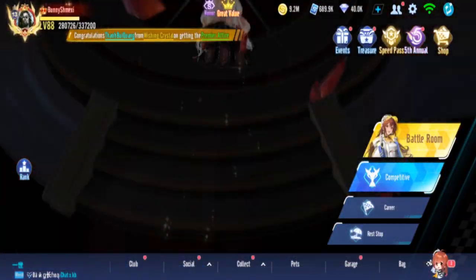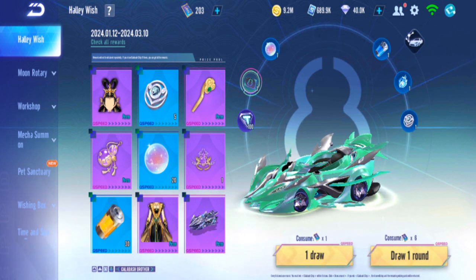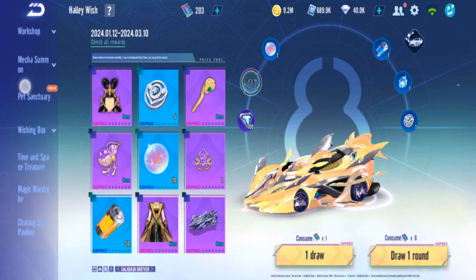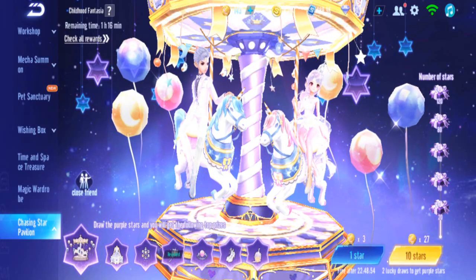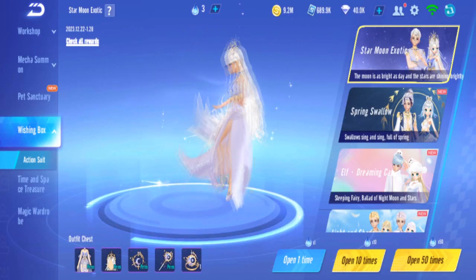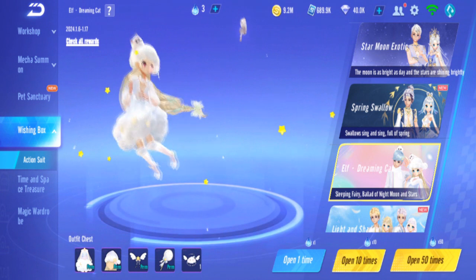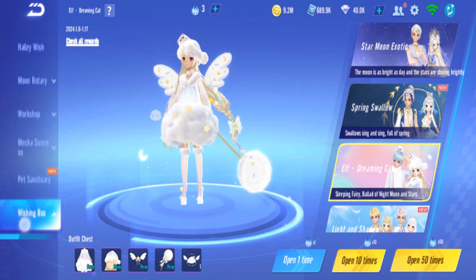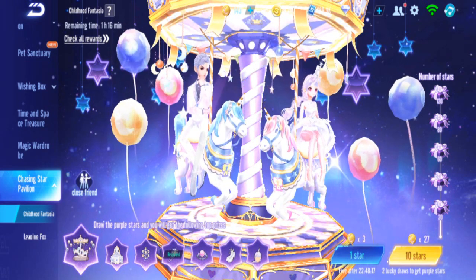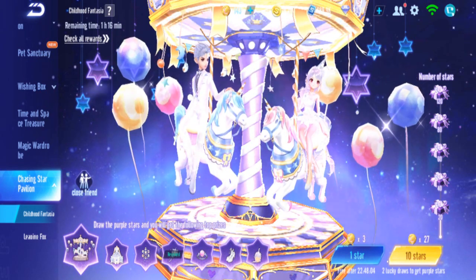I'm back in Garena Speed Drifters on Bunny's account again. I'm going to do another gacha, but this is not a big gacha like D cars or expensive outfits — this is a small one. It's the Chasing Star Pavilion, and we're trying to get the throne, the flying seat, and also a wishing box for the Elf Dreaming Cat. Two gachas, and this one ends today.